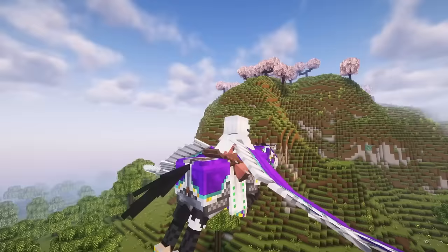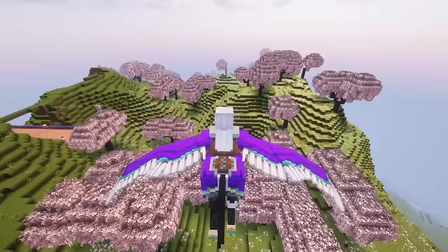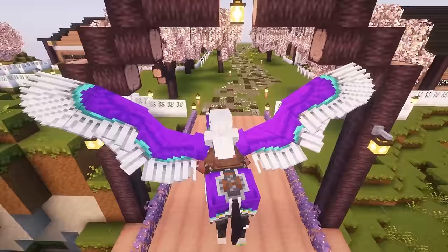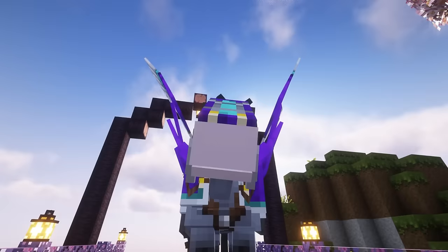I do want to show you a cool biome not too far from me. Look at this beautiful cherry blossom biome - isn't it so pretty? And I have another ramp built right here specifically for this. Back to my house we go. Coming for a landing. So that is a little snippet of the flight mechanics in the 1.20 swim mod.